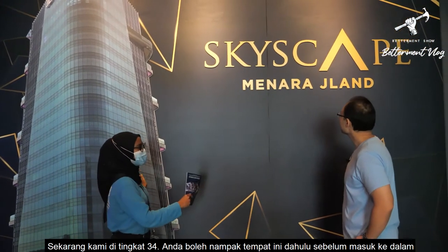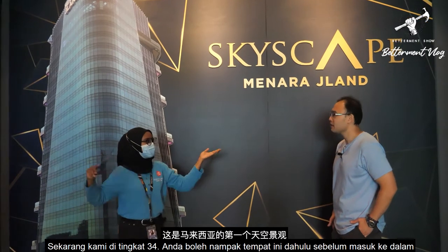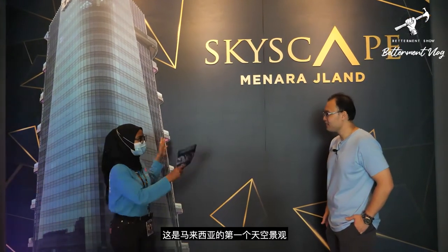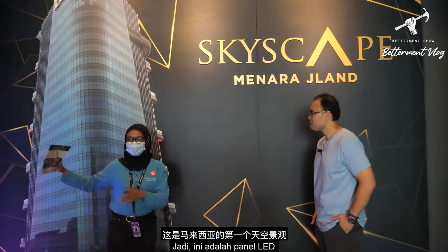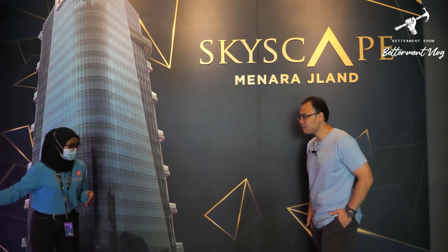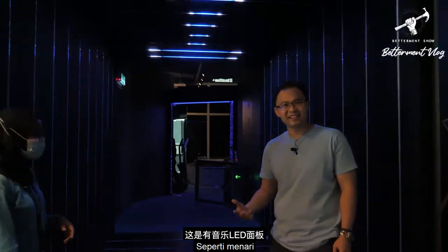Now you're at Level 34. This is the first place where you can get a preview before we go inside. The first thing you can see right here is this LED panel. And the music too — it makes it look so great, it's like dancing.